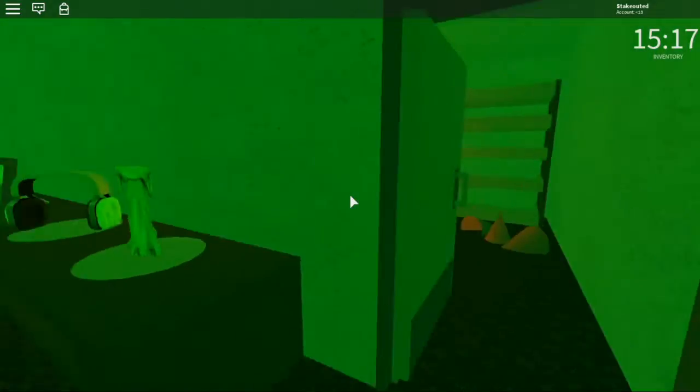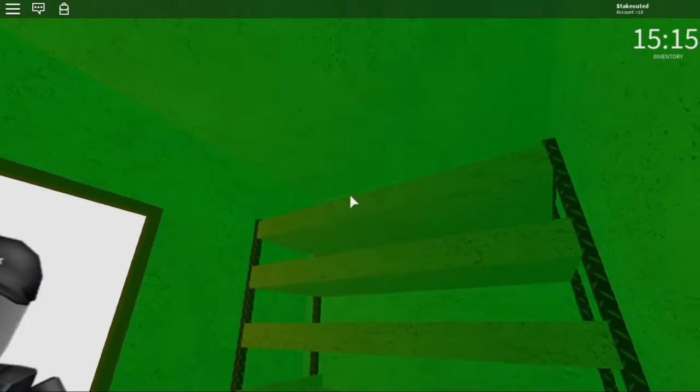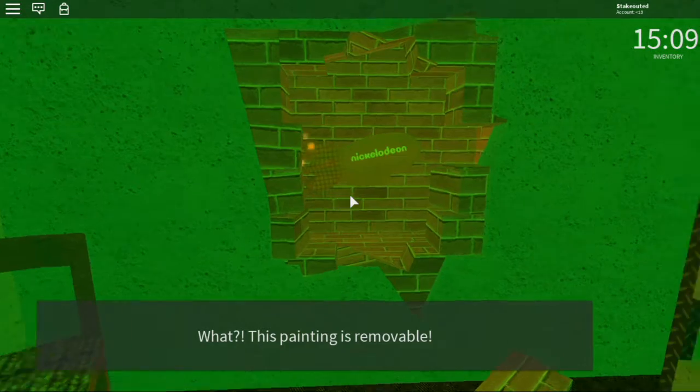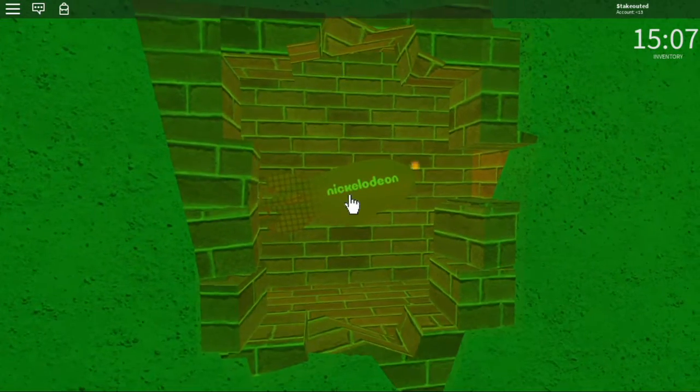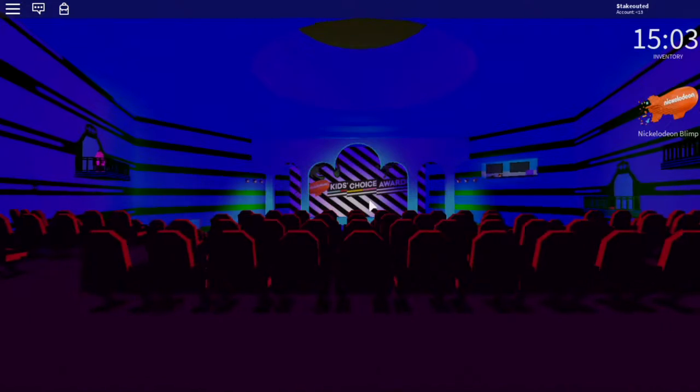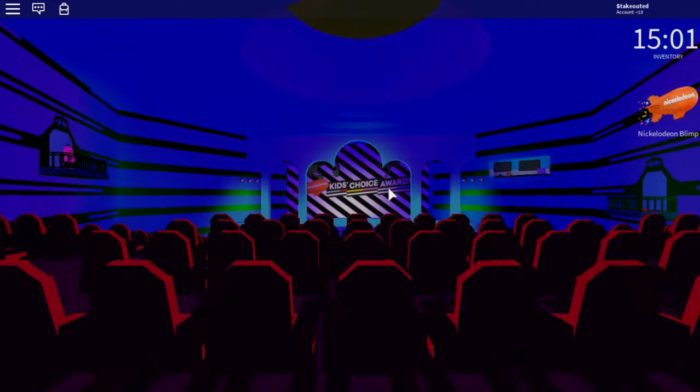It opens this door. Anything here? Wait — what? That painting is removable. The blimp! This is what we have — the blimp. Now we just need to escape.